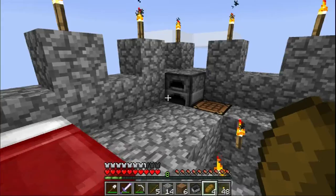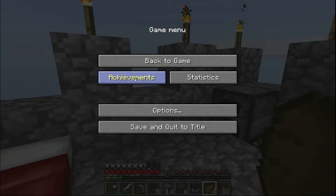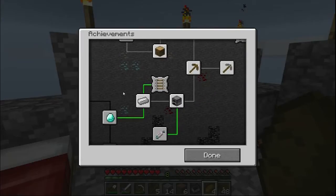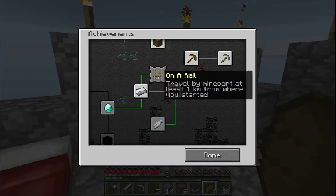What I wanted to make this video about is the on-a-rail achievement. In Minecraft we have these things called achievements, which don't really affect the game in any way other than they give us little goals to shoot for. This one is called on a rail, where you have to travel by minecart at least one kilometer from where you start.